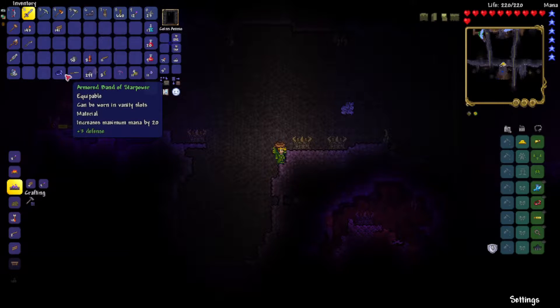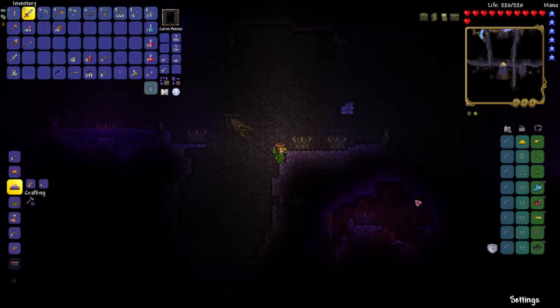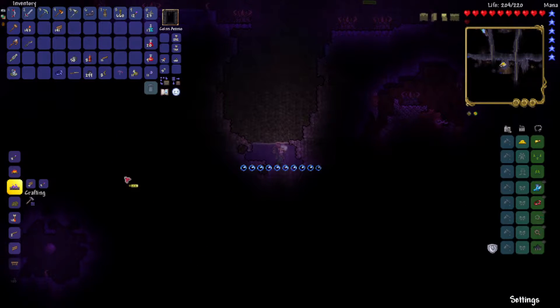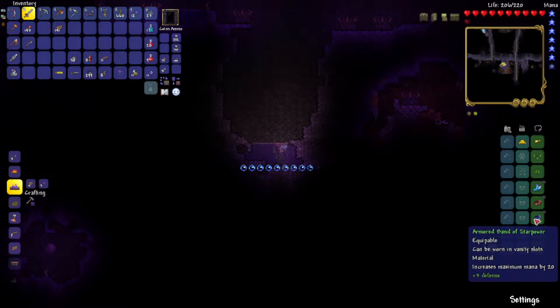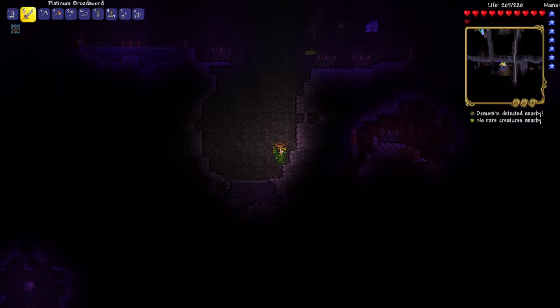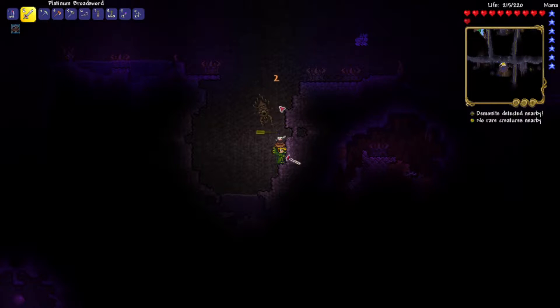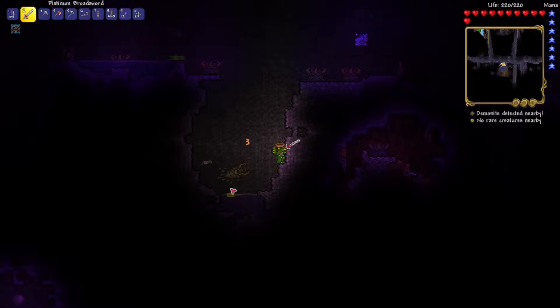I got this Armored Band of Star Power, which increases my defense by three, so that's actually pretty good. I don't really know what to get rid of - my agrit isn't too helpful, so I'll replace that. Now I have an extra mana star because it increased by 20%, which is pretty cool. You can see that if I take it off, my star disappears, and then it goes back on.